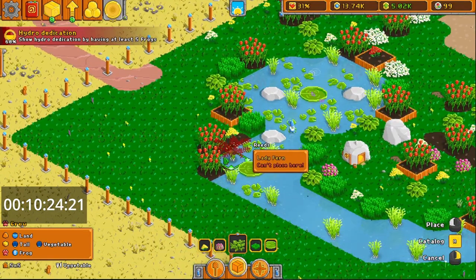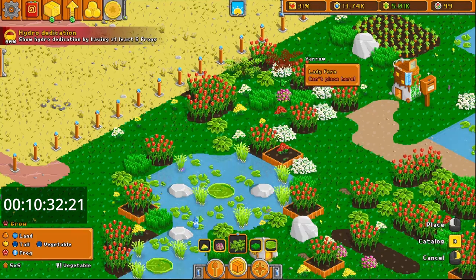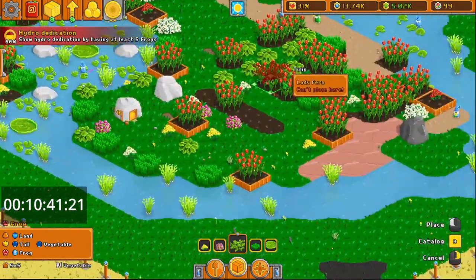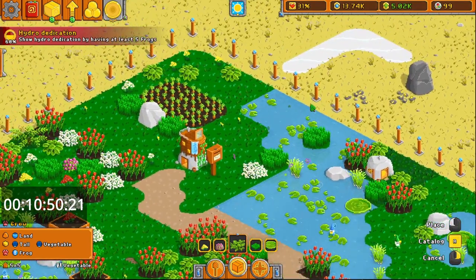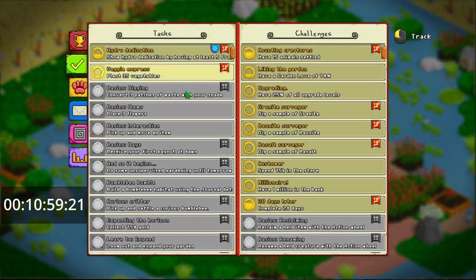Right now the goal is to get 22,000. Will I get that in three days? I'll get that in two days if I don't spend any money. I can see what challenges I need to do: 15 animals settled, garden level of 70% — that's going to be tough. 25% of upgrades. Dig a sample of granite, bauxite, basalt — can't do these without upgrading the shovel. Spent 75,000 in the store. Earn a frequent flyer program. A million in the bank, and complete 28 days.